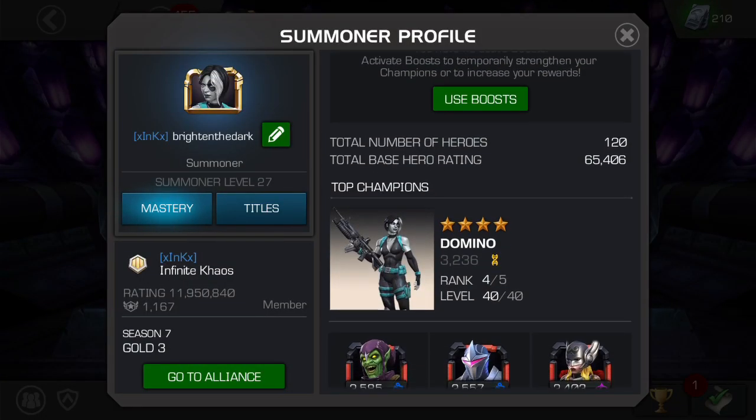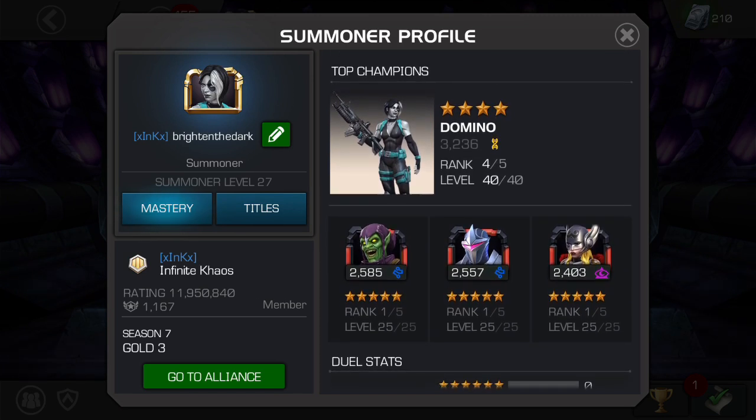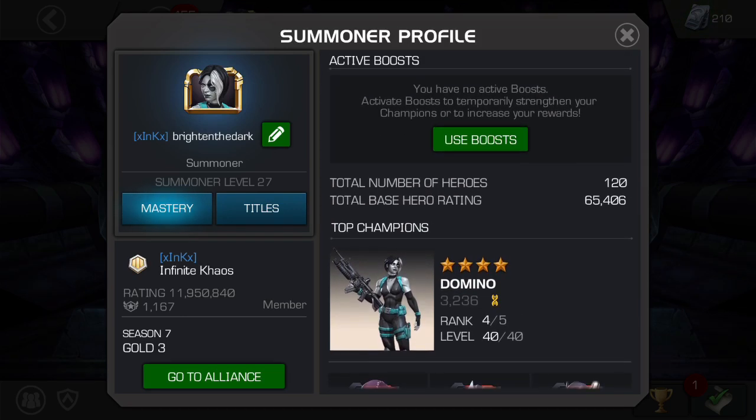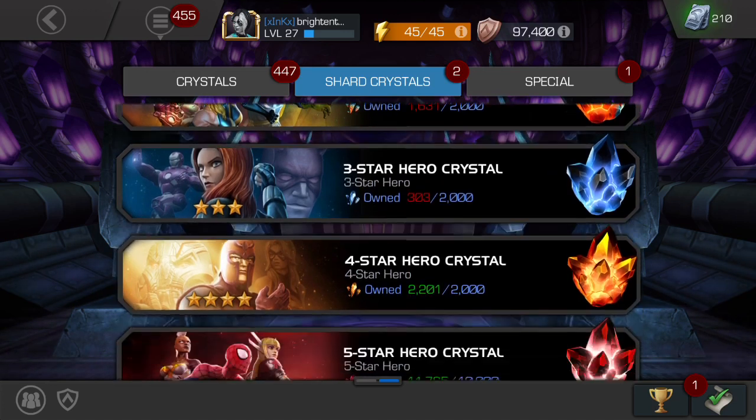Here's a quick look at the profile. I've got a Domino, Green Goblin, quite a few 5-stars, but that's just because I haven't really played this account. I'm level 27 and it was really just used originally for gifting.